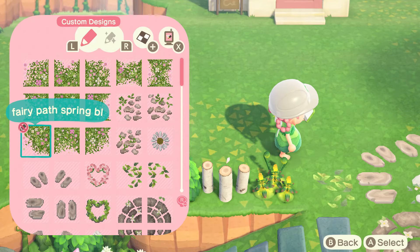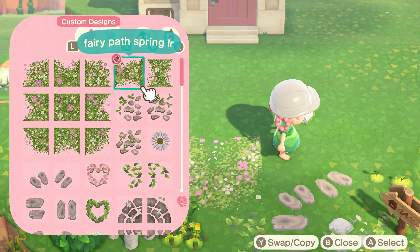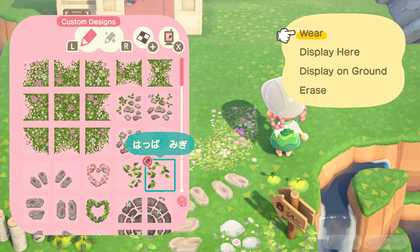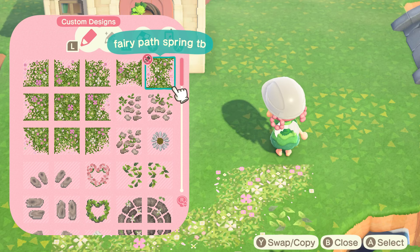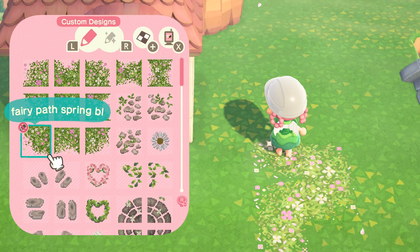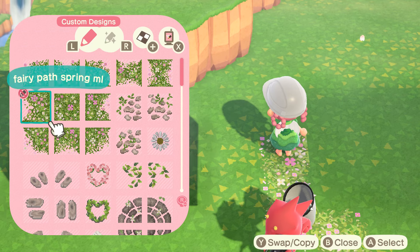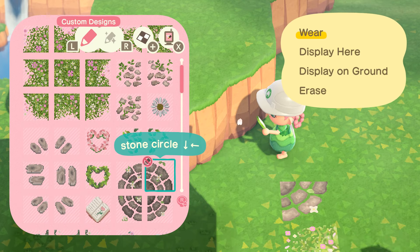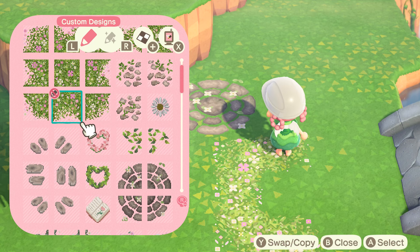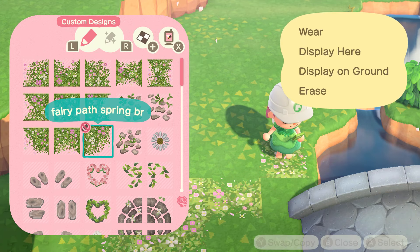I wanted to give you guys an update on the villagers. I now have all 10 villagers on my island. You guys voted for Mary and I just got her yesterday, so she's still settling in. Once I have her photo, I will eventually do her yard. But I finally don't have to worry about who I will have on my island — I just have to focus on decorating. Villager hunting is so stressful because I want every single villager but I can only have 10. There were a couple of villagers I really wanted, and maybe I'll switch out somebody — maybe I won't.